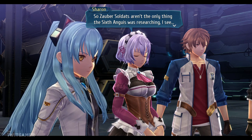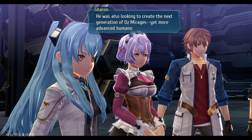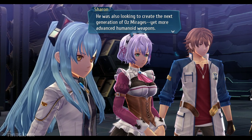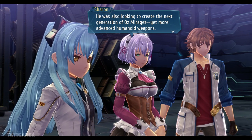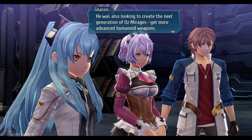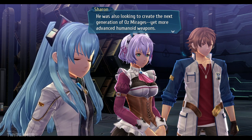I've got a thought in my head and I'm just waiting to see what they say here. So Zalba's Soldats aren't the only thing the Six Wangui were researching — he was also looking to create the next generation of OZ Mirages, yet more advanced humanoid weapons. Because this is something I was thinking when we came in here — okay, so this is making more advanced Zalba's Soldats, it's going to be making more advanced humanoid weapons. But my question is — can you make them look like other people? That's what I want to know.